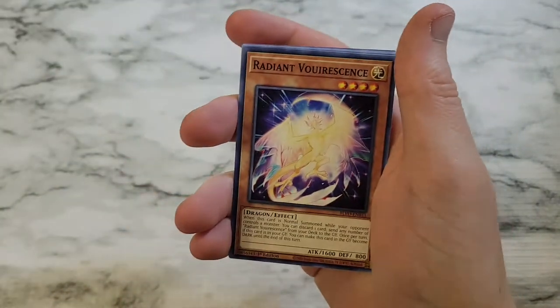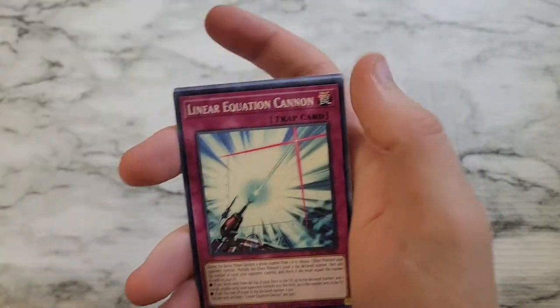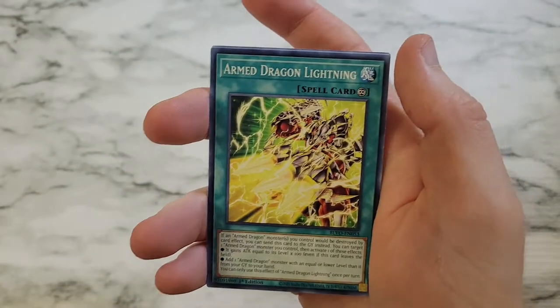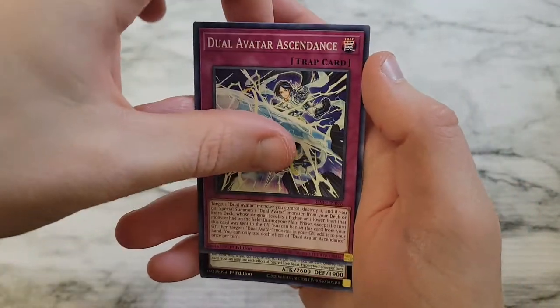Archfiend Staff of Despair — got plenty of those. Radiant Fluorescence, Springans Captain Sargus, Arm Dragon Blitz, Linear Equation Cannon, Arm Dragon Lightning, Springans Rocky, Dual Avatar Ascendance, and Sacred Tree Beast Hypertron.